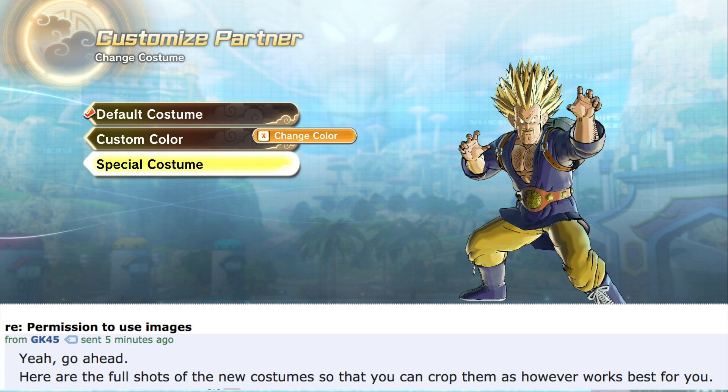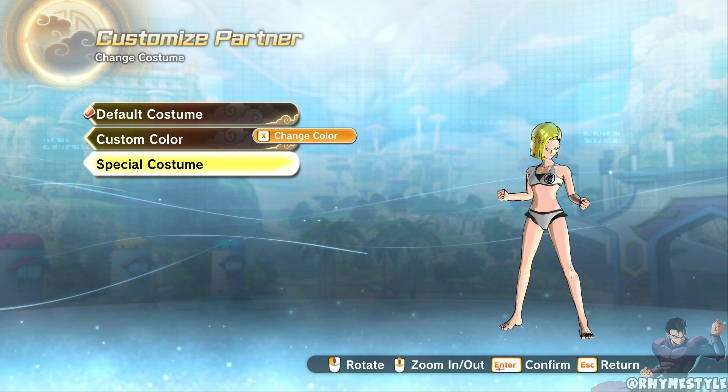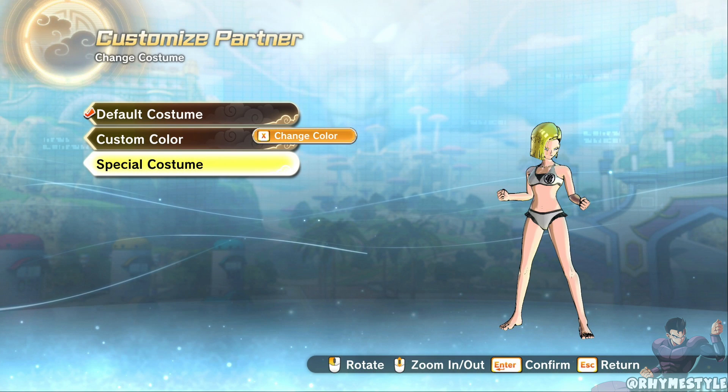The good news is, with the help of GK45 from the DBXV subreddit, we figured out how to actually obtain these costumes — keyword: later. The bad news is they're not implemented in the game yet, meaning you can't actually get them unless you have the PC version and mod it. For PS4 and Xbox One, this feature to unlock these costumes and outfits for your custom created characters is not currently available.